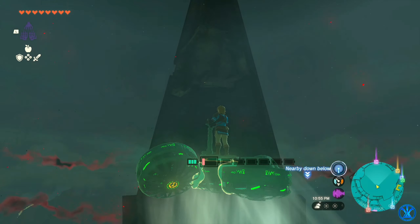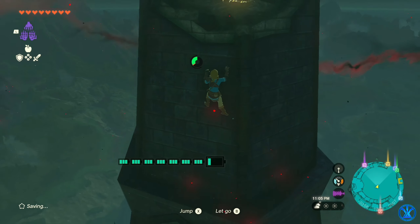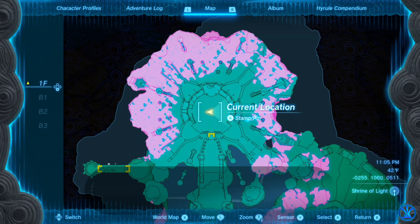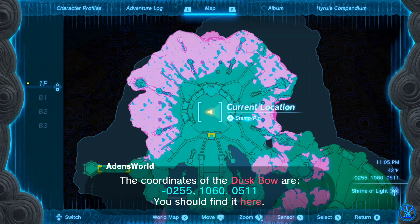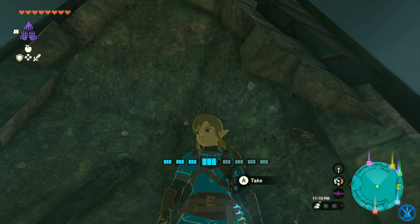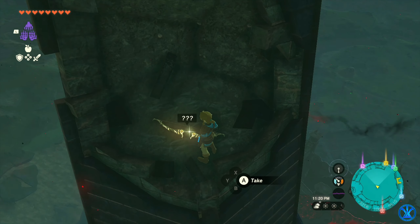Alright guys, so here we are at the top of Hyrule Castle. So here is the Duskbow. On this side of Hyrule Castle, right here at these coordinates — negative 255, 1060, 511. That is the coordinates for finding this bow, and it's at the very tip top of the Hyrule Castle tower here.